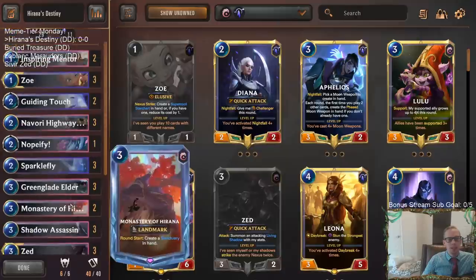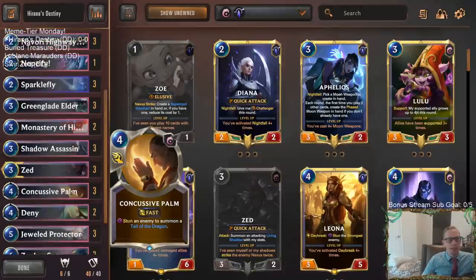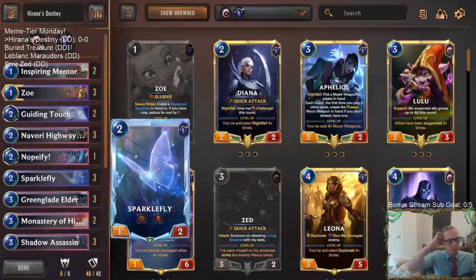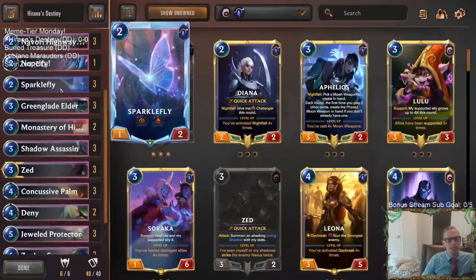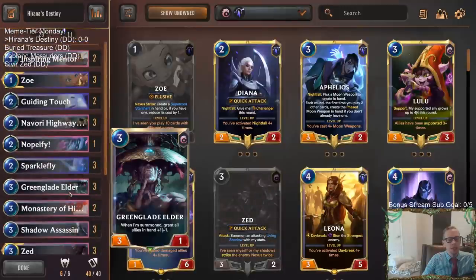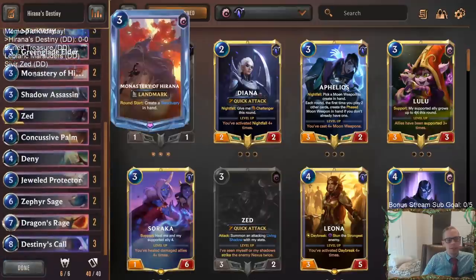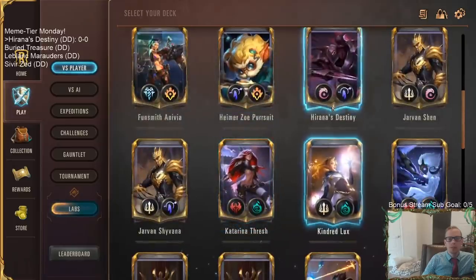That's obviously a super slow process, but it's something really cool our deck can do in the late game — just keep cycling and getting more and more buffed units from hand. Sparkle Fly is an important one here too. We want to wait for Sparkle Fly to get buffed from all our buffs — especially Destiny's Call giving it plus eight plus eight, turning it into a 9-10 elusive with lifesteal. We're calling it Harana's Destiny. Let's go play five games in normal because it's Meme Tier Monday.